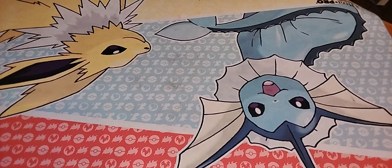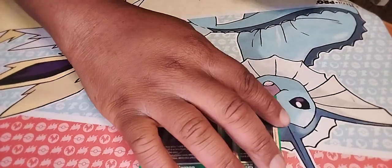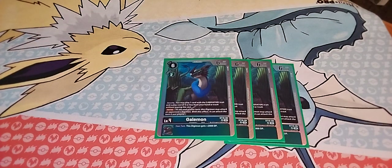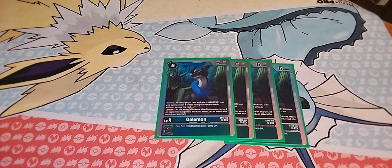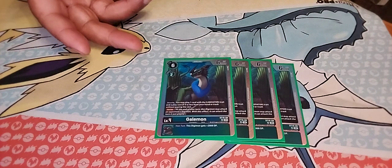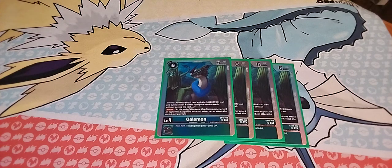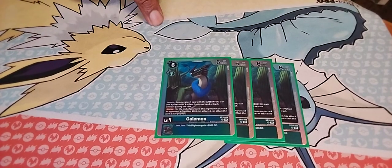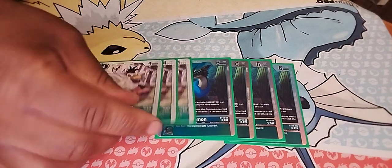For level fours, we're running four copies of Galemon. Galemon has a security effect — kind of like Dragomon — where if it's hitting security I can play one green card with cost four or less that has Liberator in its traits. That includes tamers, so I can literally play Shoto from hand without paying its play cost. On top of that, its effect lets me attack if I go over the memory gap that transitions to my opponent's turn, which gives this deck a lot of stamina and momentum.